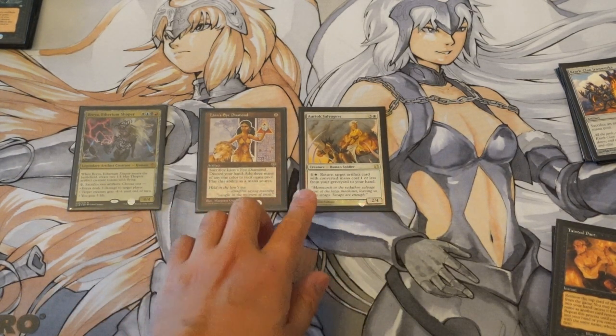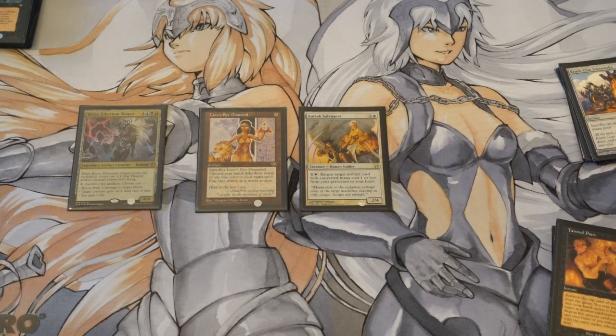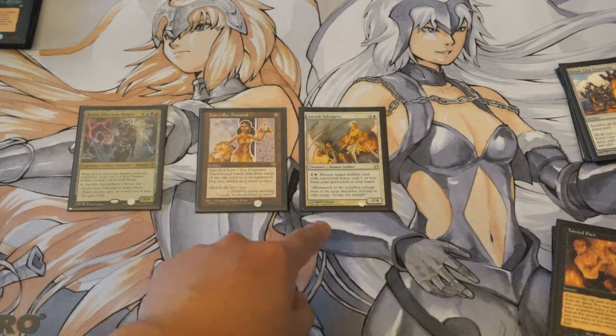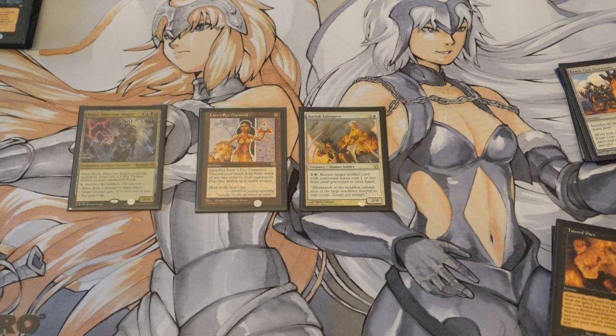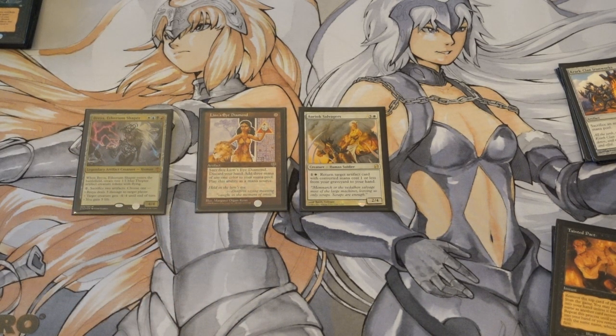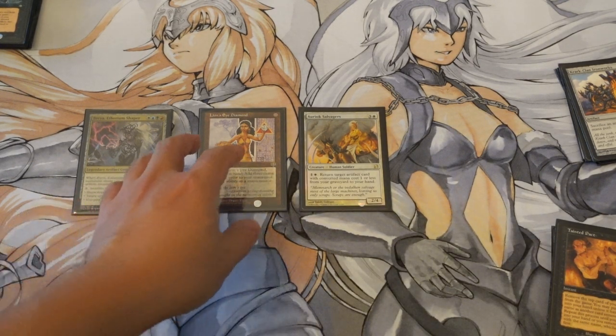One card costs one white mana and returns target artifact with converted mana cost one or less from your graveyard to your hand — obviously the Lion's Eye Diamond. You loop this forever, netting one colored mana each time. You start using it for white to activate it, then you're left with infinite white mana. Then you get blue, black, and red by continuing to sacrifice. Breya is a great piece here because she's the sacrifice outlet — she kills herself and her token, then comes back into play, letting you deal damage infinitely.